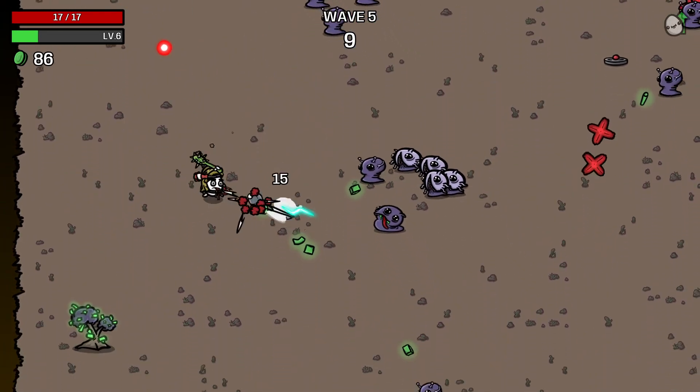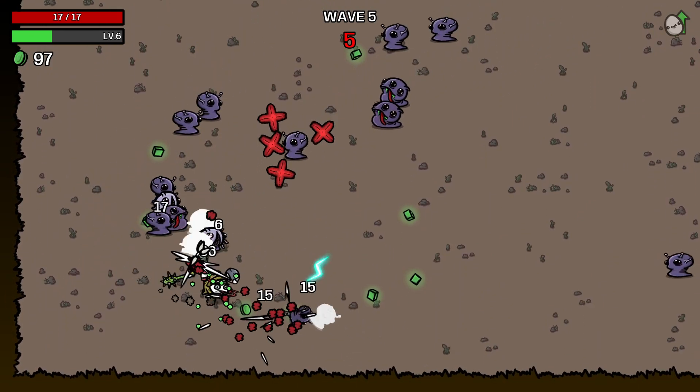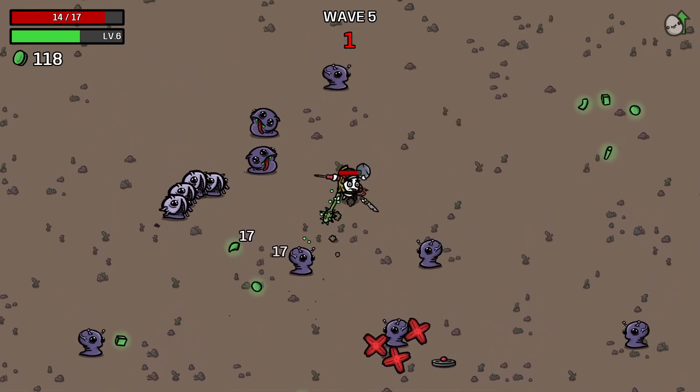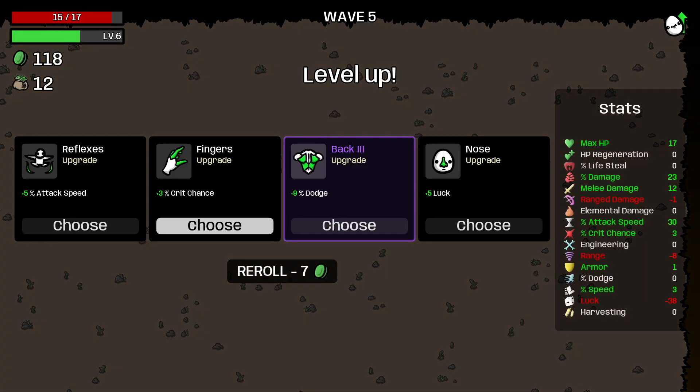I mean like Vampire Survivors — I wasn't too bad at that, but mostly because I kept finding broken combos. If you have garlic and the combo item with that — which I can't remember off the top of my head — you can basically just walk through crowds and you'll be fine. If I did get those broken combo items I used to get to the end where Death showed up and killed me, because you know, Death is a killjoy.